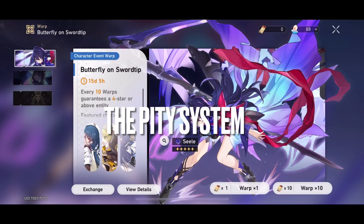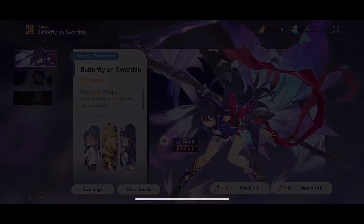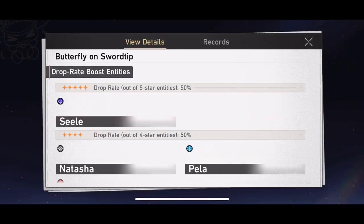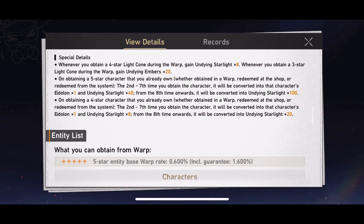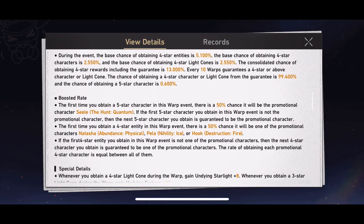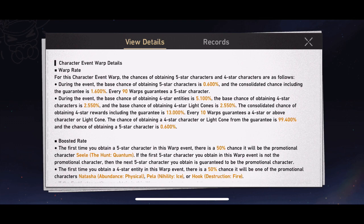However, you can at any time pull a four-star or five-star character. The first type of pity in the game is the ten-pull pity. For every ten pulls you do on the character event warps, light cone warps, regular warps, or starter warps, you are guaranteed at least one four-star character or light cone. This can occur on the sixth or seventh pull, but you are guaranteed to get one every ten warps.